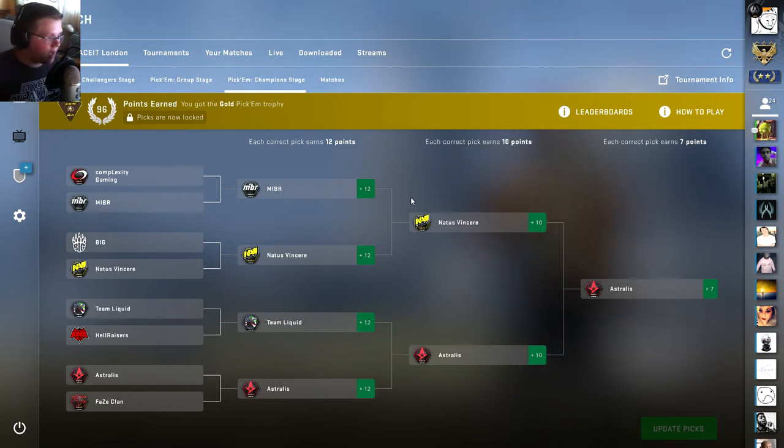Same mentality: Navi, the veterans. They had Zeus who won a major with Gambit. s1mple, arguably the best player to ever touch the game. Flamie — he's either on or off, and he was on this tournament. Electronic — mini s1mple. I'd dare say he's probably as good as s1mple nowadays. s1mple is the best player of all time because he's consistent, but Electronic is pretty spicy. Easy Navi pick. Everyone was on this huge BIG hype — no, they're not. They did good earlier because it was the group stage. Now it's the real deal. And guess what? They lost horribly. Navi stomped them into the dirt.